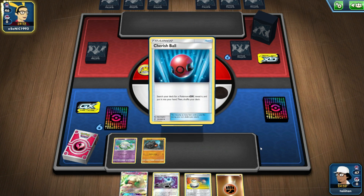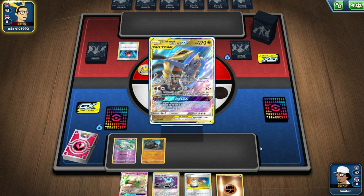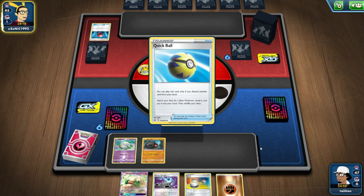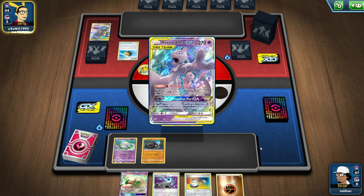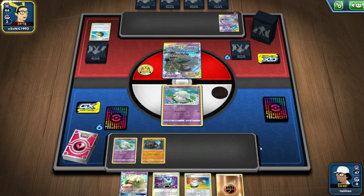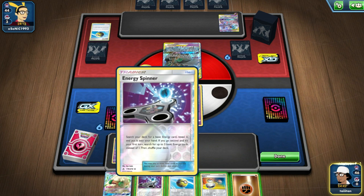Togekiss VMAX would have been a fairy type — I don't think we ever got Togekiss GX as a fairy type. There were a lot of good potential additions for fairies. Hatterene GX would have been a great fairy type Pokemon to have as well. Unfortunately we didn't get any, so we'll just have to make our way through it. It's sad, but there's not much we can do.